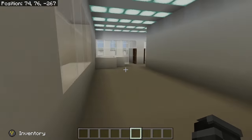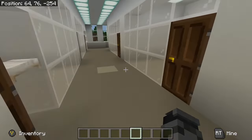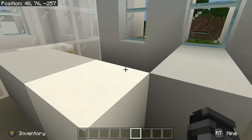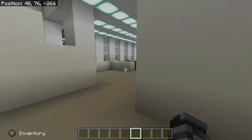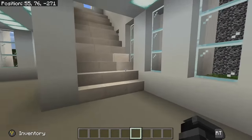Then we have some more rooms over here — just regular patient rooms. We'll be adding a nurse's station and yeah, pretty simple. There are also the staff tables like I showed you earlier.